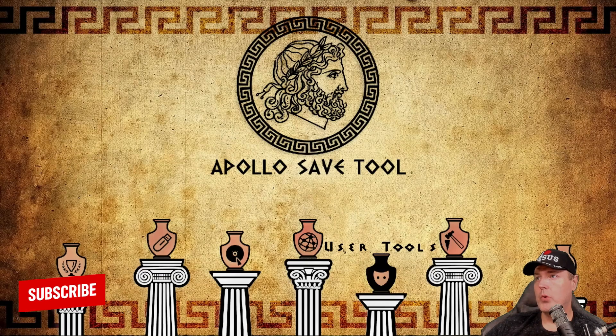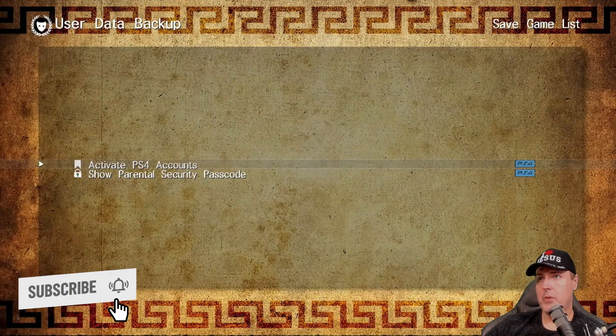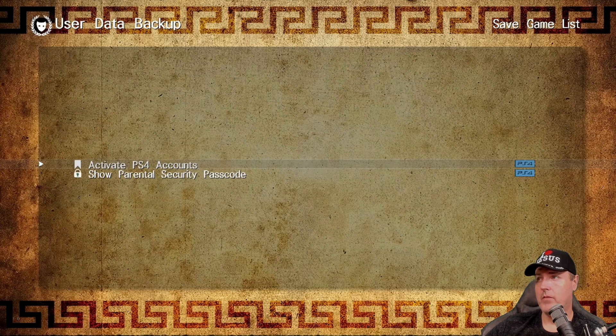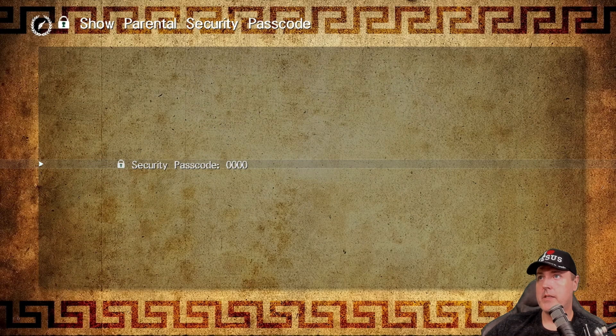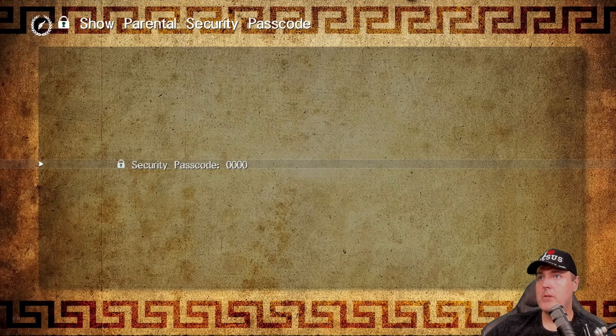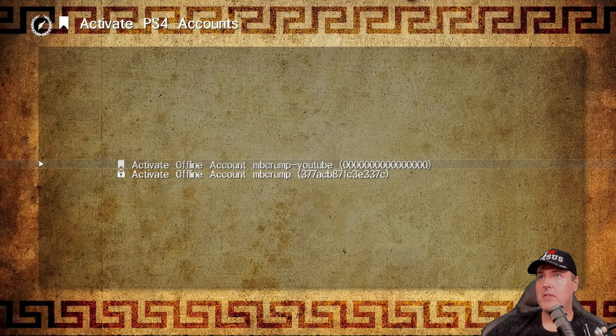There is also a user tools section. Going in there, you can activate PS4 accounts or show the parental security passcode. Mine has never been set, so it's just all zeros. You can also go in and activate different PSN accounts. This ability to activate PS4 accounts has been around for a while — it feels a bit odd being in a save game tool, but it's there if you want it.